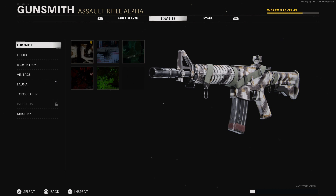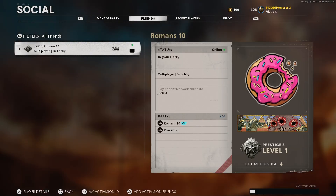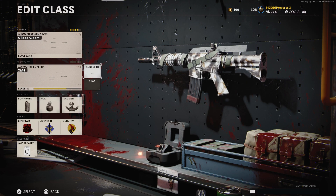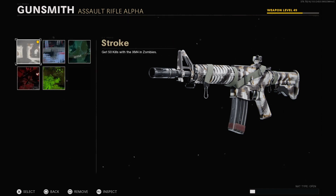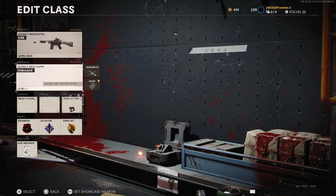Now go back three times and open the social menu by pressing Y or triangle on the controller. Now have your friend bring the party to zombies. Once in zombies, close the social menu and go back to the camo screen. Equip the same camo and your weapon will disappear. Now go back and select the unbound secondary slot and equip any blueprint.